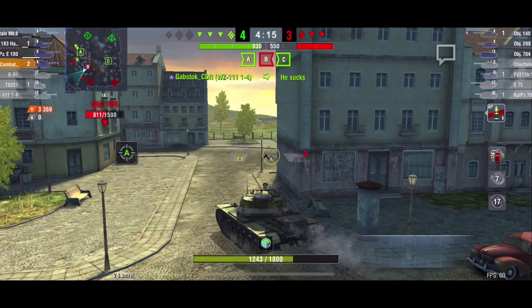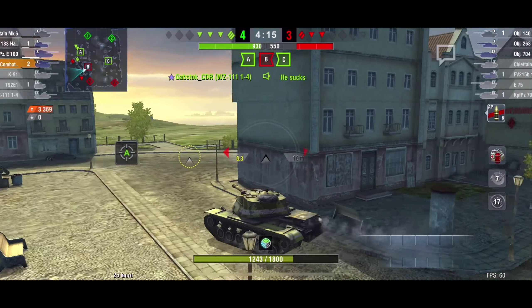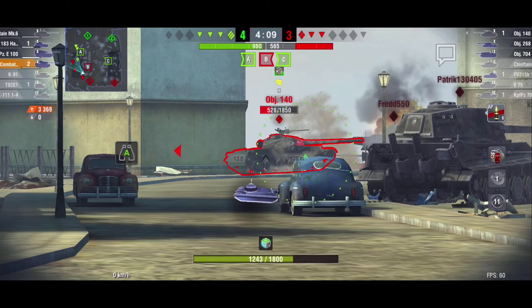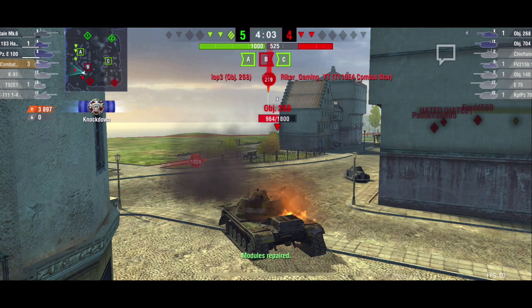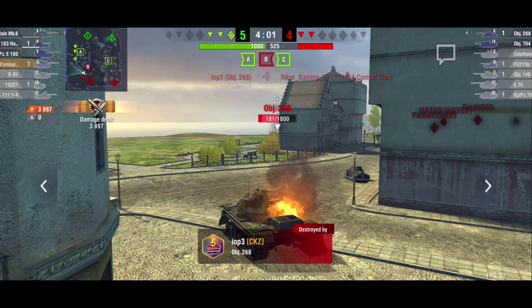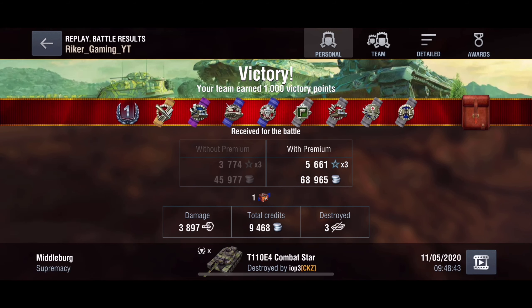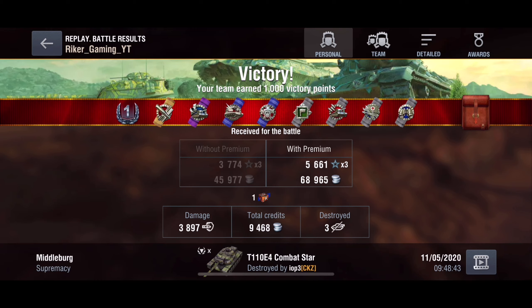After this battle we will go into how to play this tank, but let's finish up this gameplay. We are pretty much there on cap points and we are going to win. I get a kill taking out the Object 140 and we cap it out, but unfortunately I do get double teamed by the two objects on the enemy team. I knew that was going to happen, but it was worth the sacrifice to get the win.